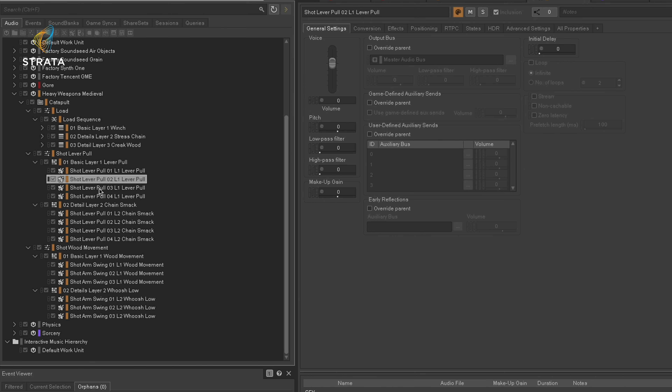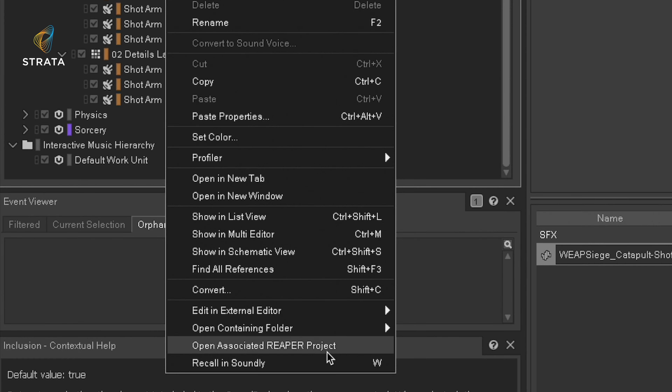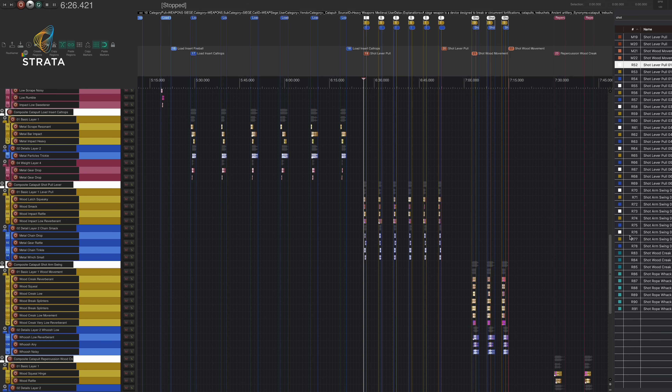Another thing you may not have seen — if you ever need to make changes to any one of these sounds, you can very easily go to any of the sound effects cues, use the Open Associated Reaper Project feature, and get right back into designing, customizing, and making it the best sound it could possibly be.